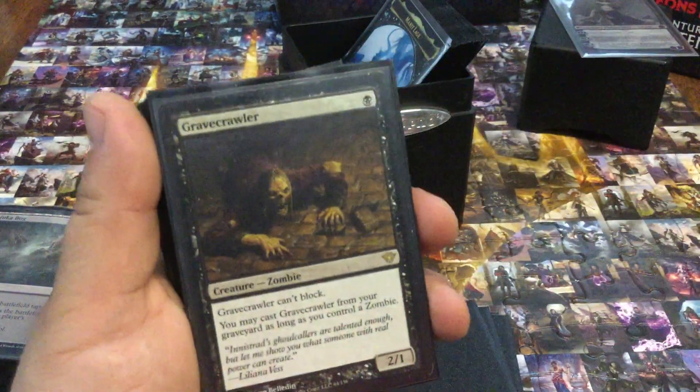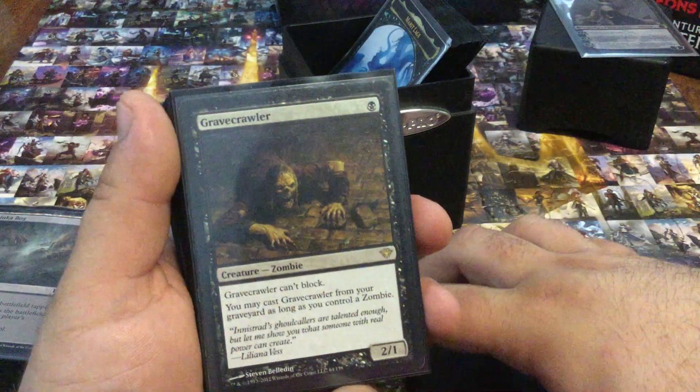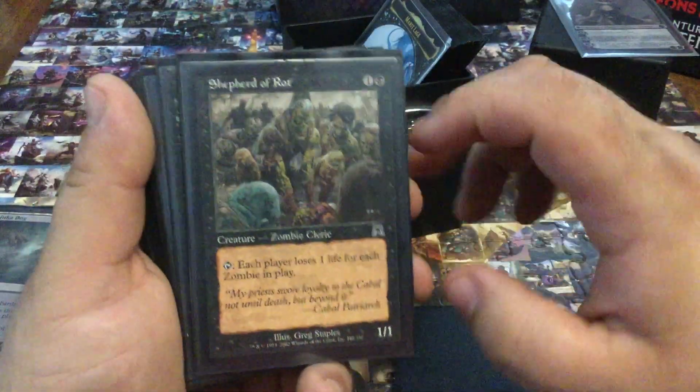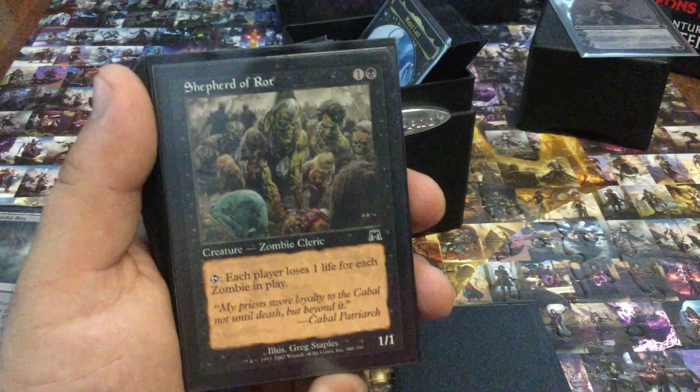Now we get to the other creatures in the deck — this is going to be fun. One of the greatest zombies ever printed: Gravecrawler. What can you say about this thing? It just comes back so often because of the way this deck runs. Shepherd of Rot — this thing is swingy and it will kill players and myself if I'm not careful.